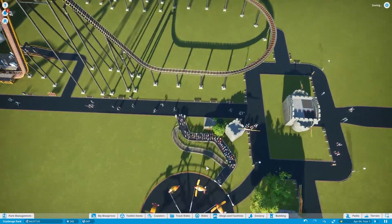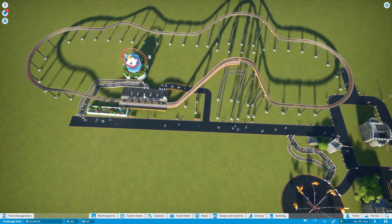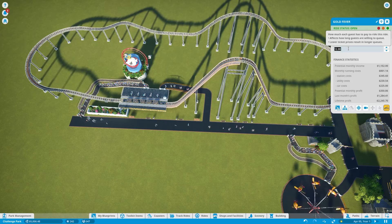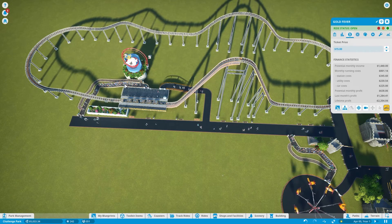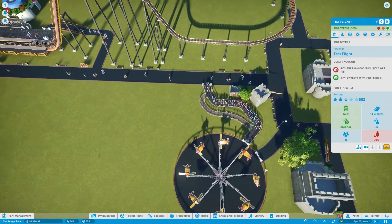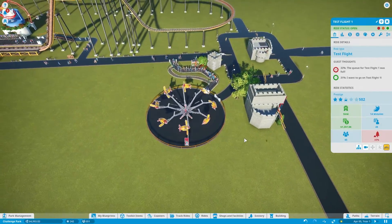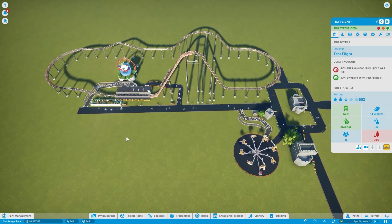Look at that — our lines are pretty full. This ride is already completely full; this ride is getting full as well. Looks like they think it's really good value, so we can increase the price — let's go with $15 for that one. This one they're not seeing good value, so we might need to add more decorations before they'll be willing to pay more. But let's add another ride — we have almost $5,000.